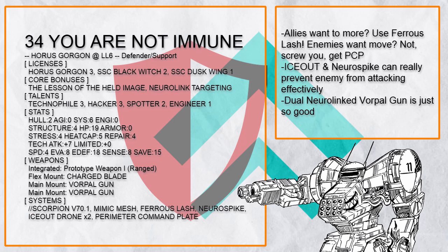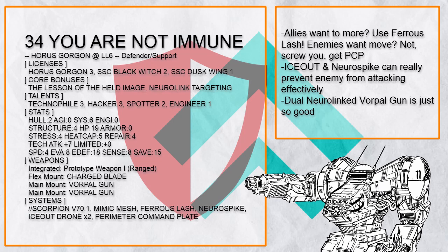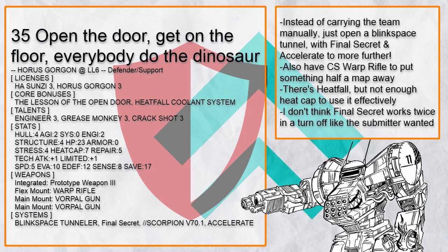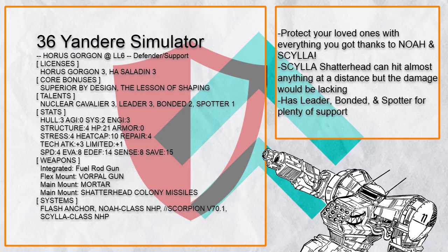"You Are Not Immune" is basically another half-Black Witch Gorgon, this time with Pharah Slash NPC patch to move everything, and Ice Out to completely shut down hostile tech attackers. Plus, Neuralink Vorpal Guns are always nice to have, and the same could be said for the big charged sword. Next there's "Open the Door, Get on the Floor" — a technically Battle Taxi Gorgon that does it differently with Blink Space Tunnel instead, with Final Secret and Accelerate to move it and its allies really fast, and Warp Rifle to send someone half a map away.